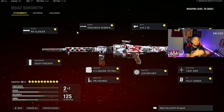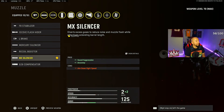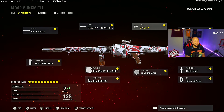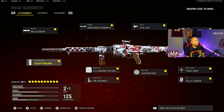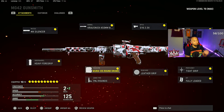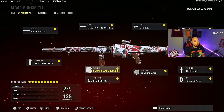Here's my best Vanguard setup. If they allow us to have 10 attachments, this is the route to go. I'll put the MX Silencer for sound suppression, the Krasnik 450mm B42 MG barrel for bullet velocity, range, and accuracy, the G16 2.5 optic — the closest thing to a VLK site that I enjoy — the VDD 64mm stock for aiming stability, recoil control, accuracy, and flinch resistance, and the heavy foregrip for aiming stability and recoil recovery. The recoil pattern is not bad at all. I'll put the 125-round drum, which gives you the most recoil control, movement speed, aim-down-sight speed, and fire rate.